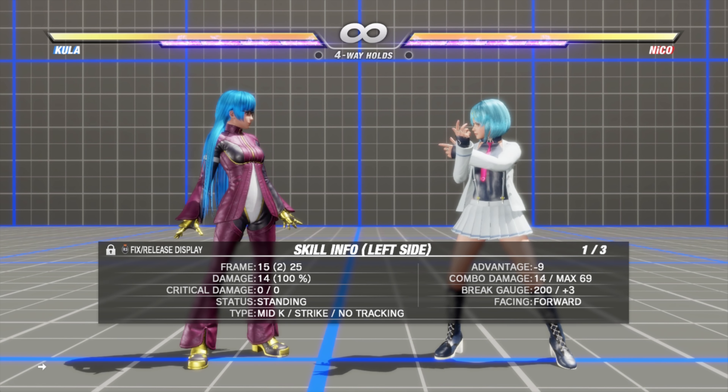You have another tracking low with 2H plus K, which gives you plus 9 on normal hit — so that's another pretty good low. For other more risky high crushes, Kula has a DP. This move will go under jabs nicely, but be careful if it gets blocked — you're left at minus 35 and you can get punished with whatever the opponent wants.